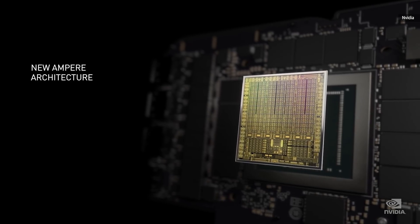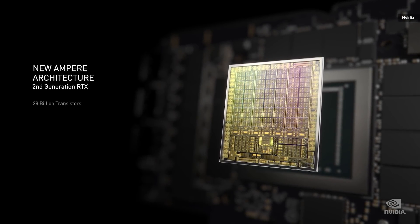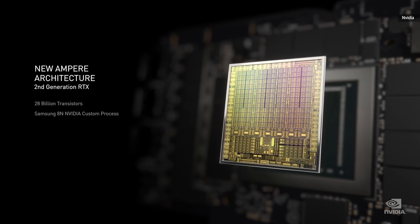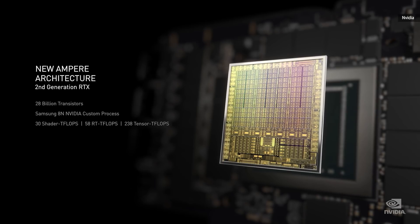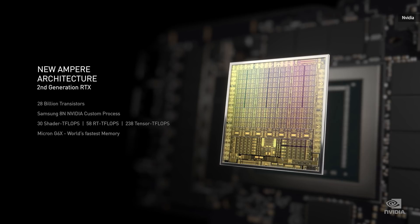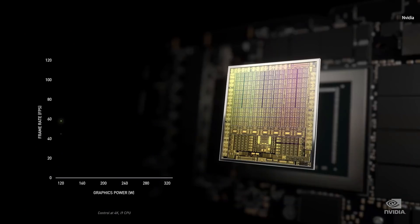Ladies and gentlemen, NVIDIA's new Ampere GPU — our second-generation RTX — 28 billion transistors built on Samsung 8nm, NVIDIA custom process. All three processors have double rates over Turing — a triple-double. It connects to Micron's new G6X, the fastest memory ever made. The days of just relying on transistor performance scaling are over, yet Ampere delivers an incredible two times the performance and energy efficiency of Turing.